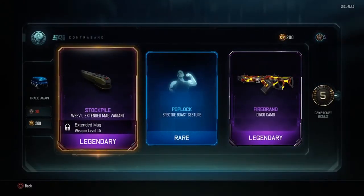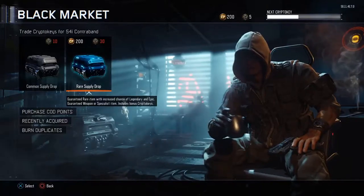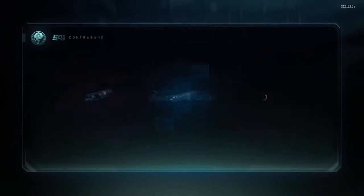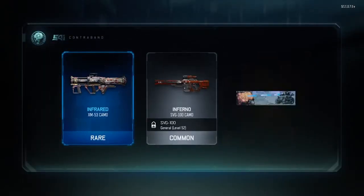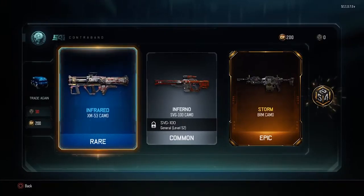Go for another one — oh, legendary Stockpile for the Weevil extended mount. And Potlock for Spectra. Oh, a legendary — I quite like that one, looks kind of cool. We've got five cryptocurrencies as well, that should help us in the next opening. That's a nice one — oh, another Storm, sweet! So we have the Infrared XM53 camo, pretty good, and another Storm — sweet!